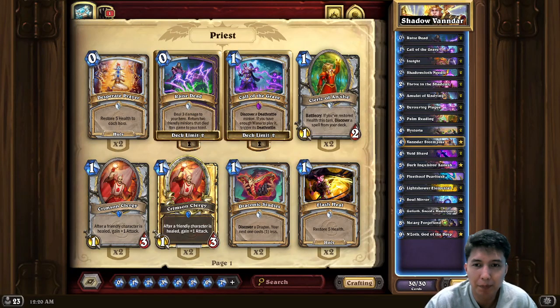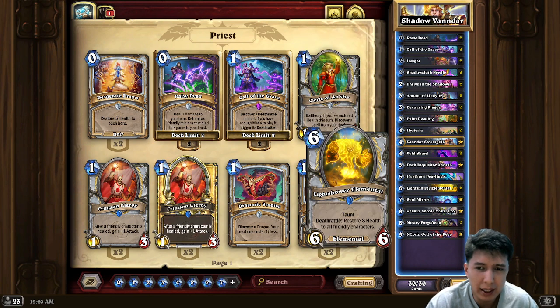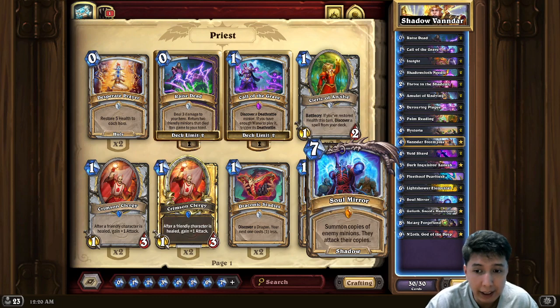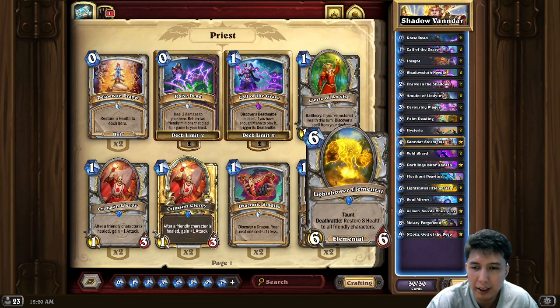Hey guys, what's up? So I got this list from Keebler and I think he's piloting it real good. I'm sure this deck could still be improved, but for the most part it's Shadow Priest with Vandar. So you're kind of a control deck in a way. Then if you get Vandar early, that's cool because all your stuff is going to be cheap. I think it's good. You're going to utilize Amulet of Undying.